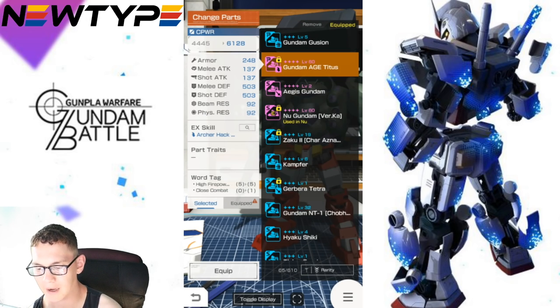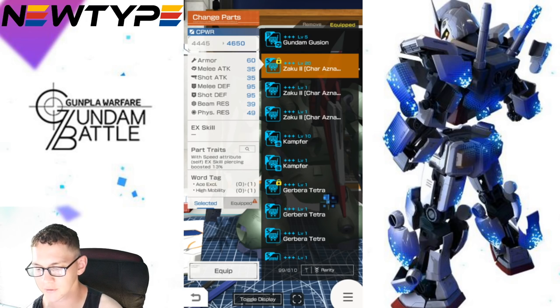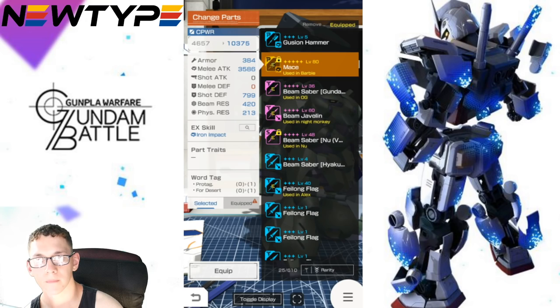The Titus legs aren't too bad — they have High Firepower, and the EX skill is a debuff: first time eight seconds, reduce shot attack of all enemies by 20%. That's really going to help you and your allies out as a defender because you want to reduce as much damage your squad is taking. For the backpack, the Sumo's backpack is gonna be pretty good — when armor is 60% or more, EX skill piercing is boosted 8%. So if you're pulling off EX abilities from the Gouf Custom, look for ones with lower-tier piercing like D or whatever, and this will increase that stat, bringing B or B-plus up closer to A ranking.